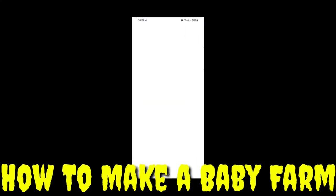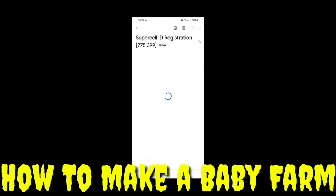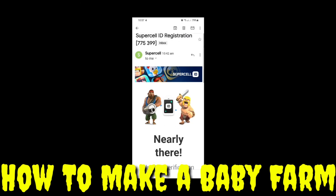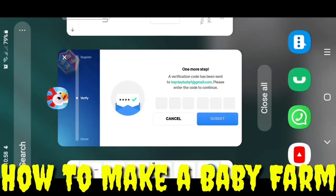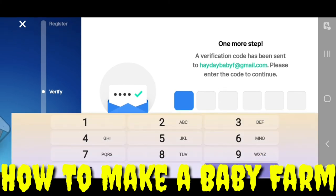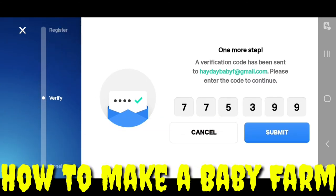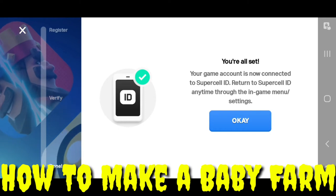Here is the Gmail I newly created to show you how to make the baby farm. After refreshing, I got the verification code from Supercell. Here you can see the code is 775399. I have to submit it. And you are all set — your game account is now connected to your Supercell ID. You can return to Supercell ID anytime through the in-game menu settings.